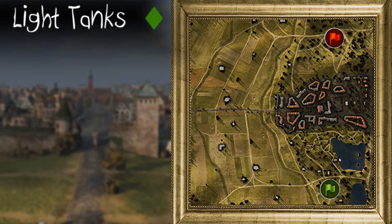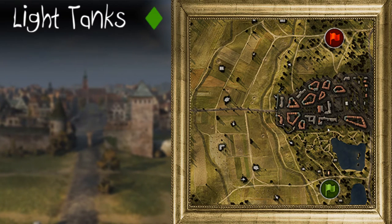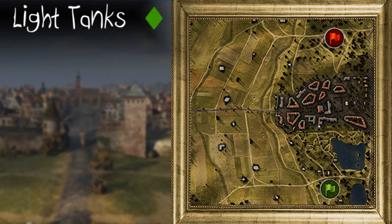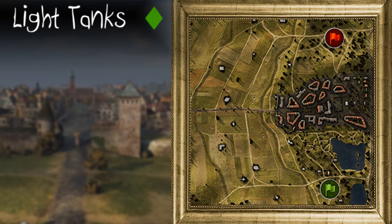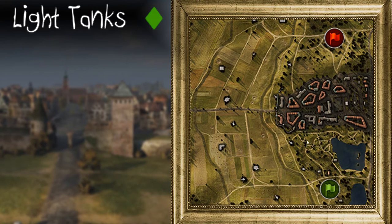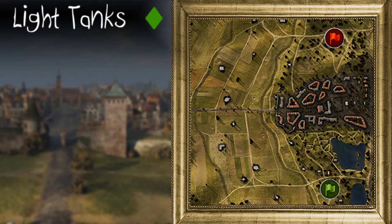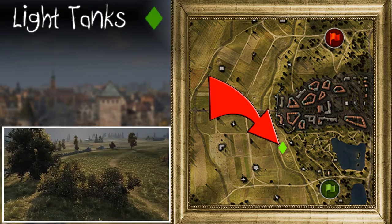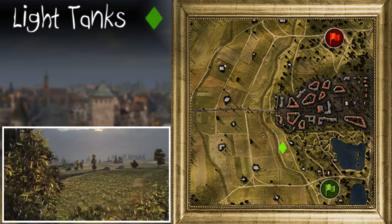We'll start off with light tanks. Light tanks in general are not designed to be doing their thing at the start of the game. Sure, you can play as scout, but to be honest, there's no fantastic new positions to scout on this map if you're in a light tank. In the standard game mode, you have one base down in the south, one base up in the north, and you have a position here.